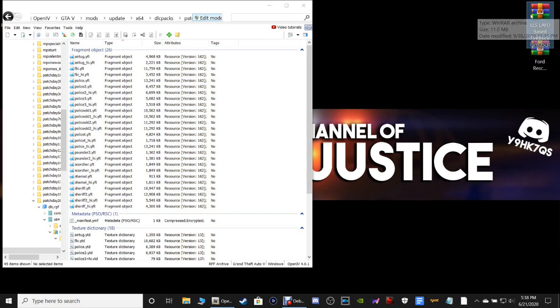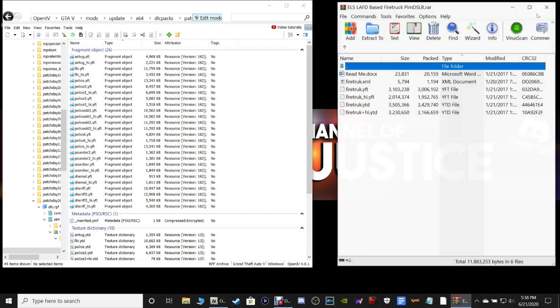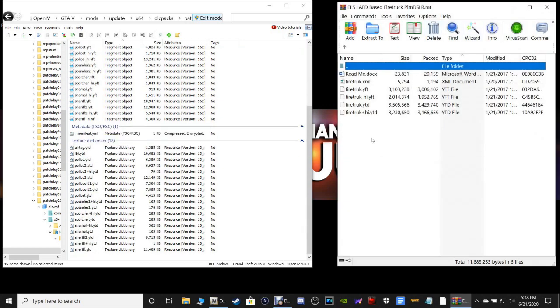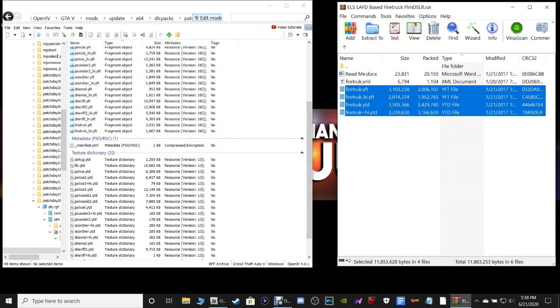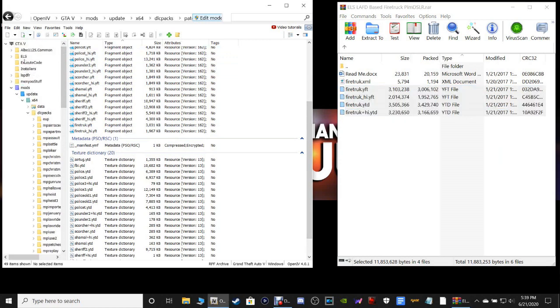Here's what we're going to do: open up the first file, our fire truck — go ahead and double click that and open it up. You are going to highlight these bottom four files — not the XML, just these four bottom ones — grab them, pull them into your OpenIV, and drop them.